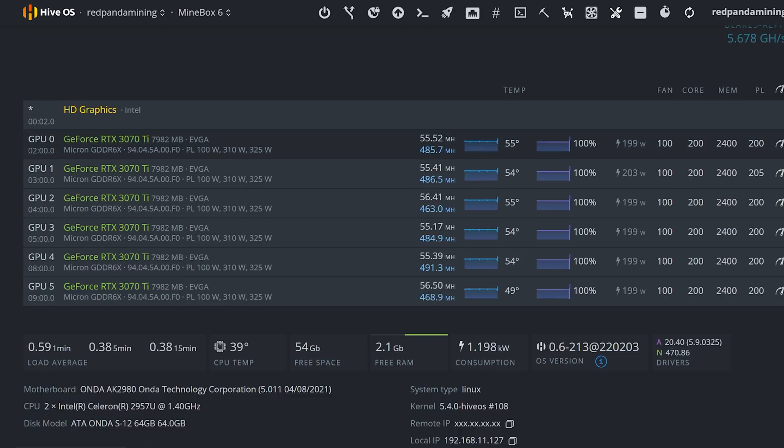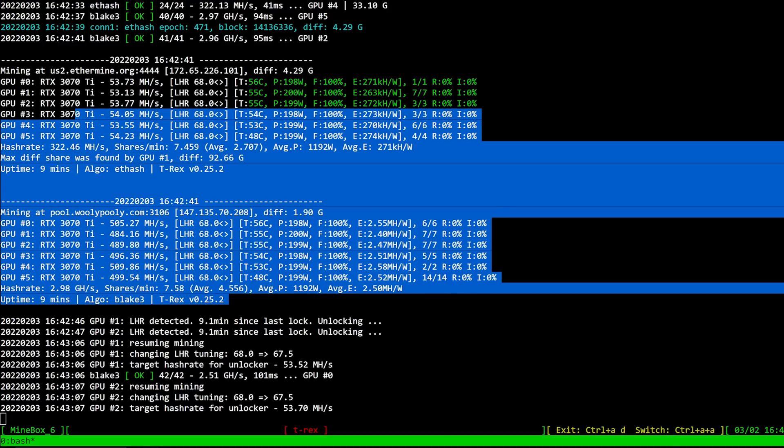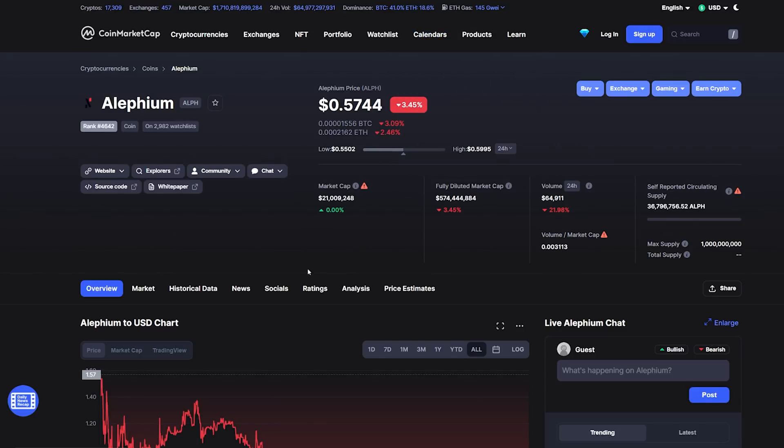For my 3070 Tis, I'm getting about 55 megahash on Ethereum and about 463 to 486 megahash on Alethium. Normally I'd get about 60 megahash mining Ethereum on these 3070 Tis at about 180 to 185 watts. I bumped the core to 200 and power limit to 200, and I'm able to get 55 megahash and 485 megahash on Alethium — that's really good. I'll show profit numbers in a sec.